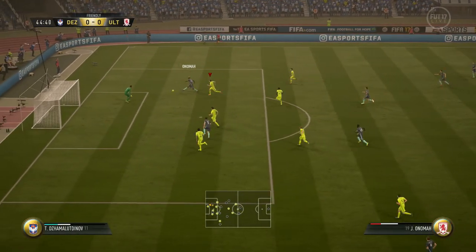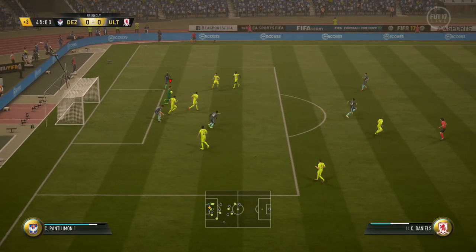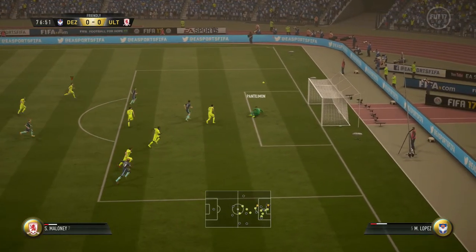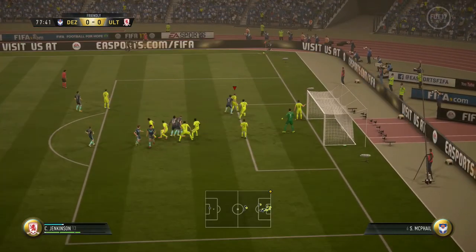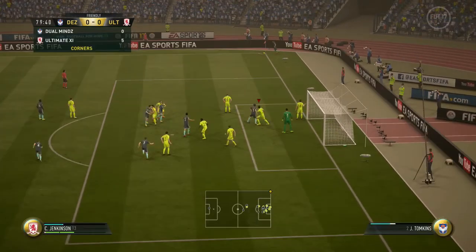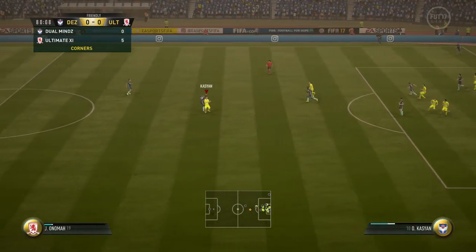Another through ball, 1 on 1, and a one-handed save. Through and goal, another reflex save to push it away through a corner. The ball comes in, then another reflex save showing great diving. Corner comes in, comes out, punches it away.